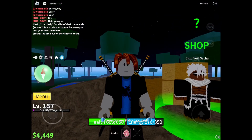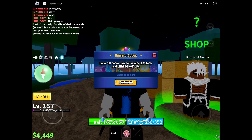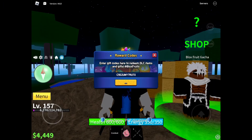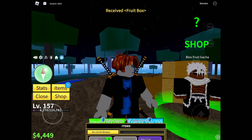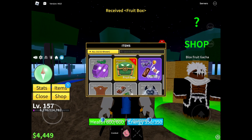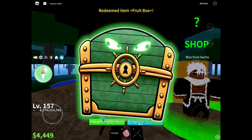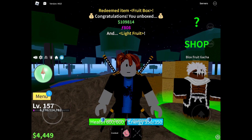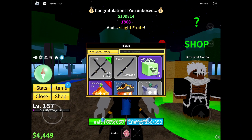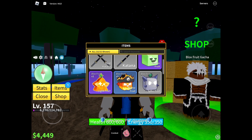We're going to redeem the first code from our Rubber fruit, so let's hope we get something good. We got the code redeem menu — one item received: fruit box. Let's come over here to the fruit box and redeem. We got Light fruit! That's pretty good — that white fruit is pretty good, I think that's better than the Rubber fruit we have in our inventory.